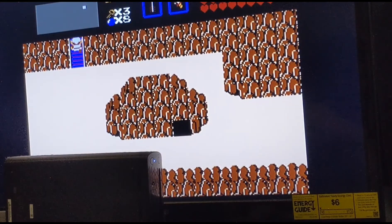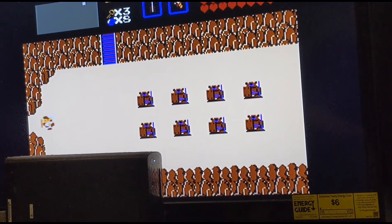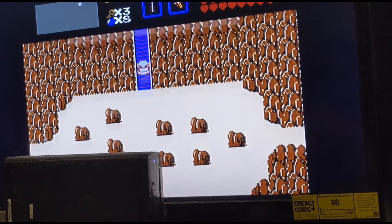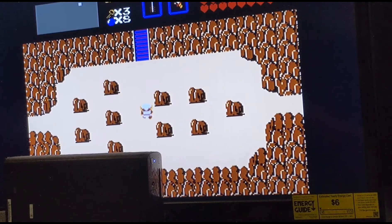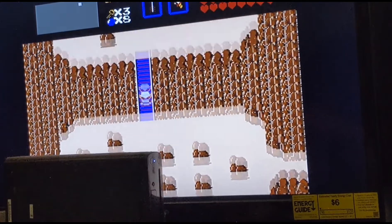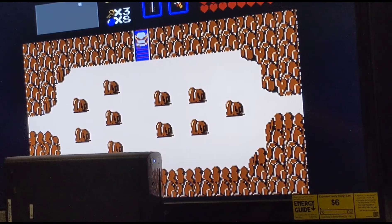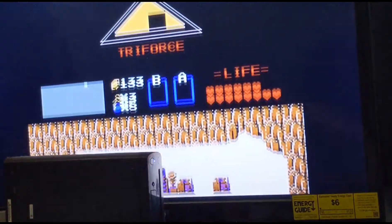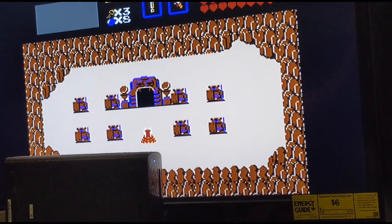We're going to go this way, head up. Just remember, if you want to go over to the fifth dungeon, the Lizard, you're supposed to go up four or five times. This is level five — and I accidentally hit the B button, so that was accidental.